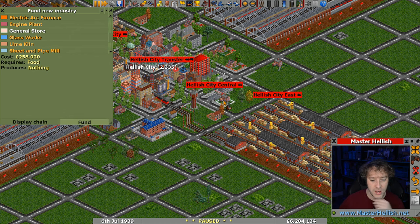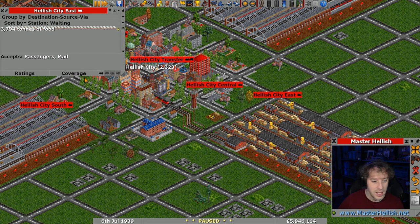So what we're going to do is fund this now, and unfortunately it takes away a house. Our population dips ever so slightly, but once that's built we'll accept food and we can just use this shuttle train to move whatever's left.